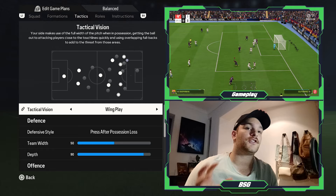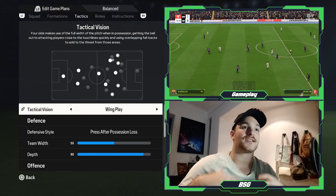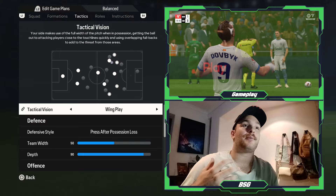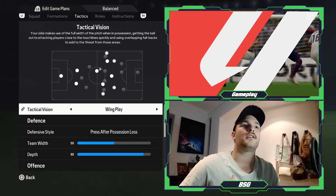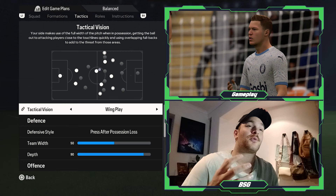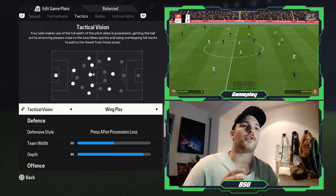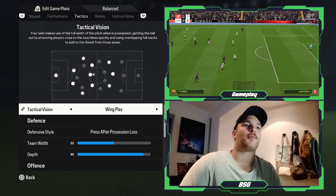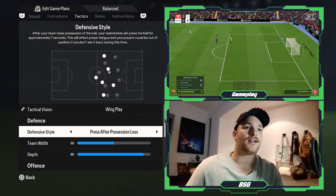For the tactical vision, I've set it to wing play, which is slightly different from the Bayern Munich tactics where I set it to gegenpressing. Gegenpressing will be a massive identity of the side — looking to win the ball back high up the field and keep the opposition under pressure — but I don't think it's something this current Barcelona side can fully offer. They will still look to aggressively press, and we've created the secondary formation for that, but the tactical vision that suits this side is wing play: starting attacks out wide, linking up centrally, creating cutbacks or crosses, and feeding the more central areas.